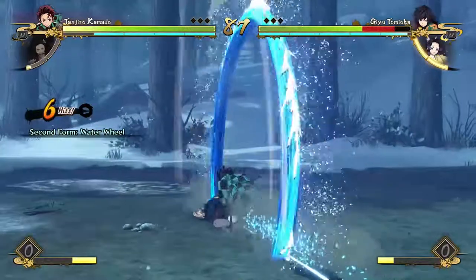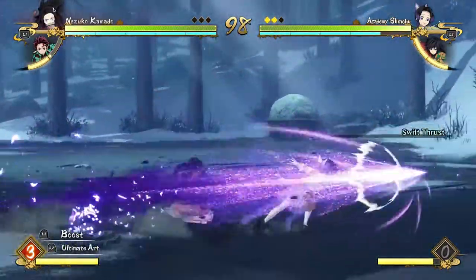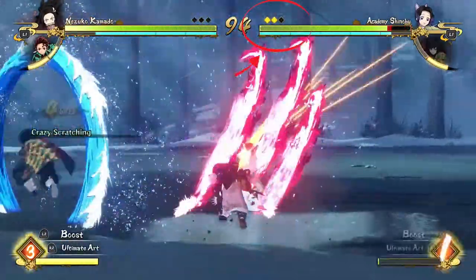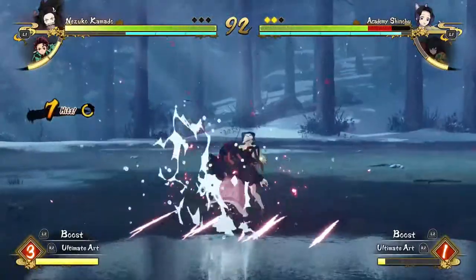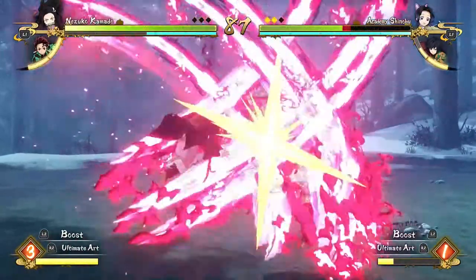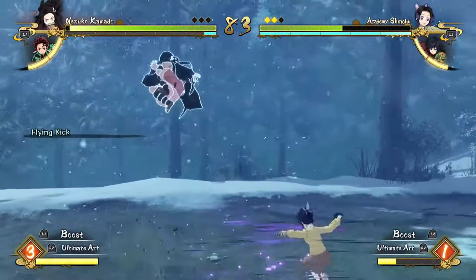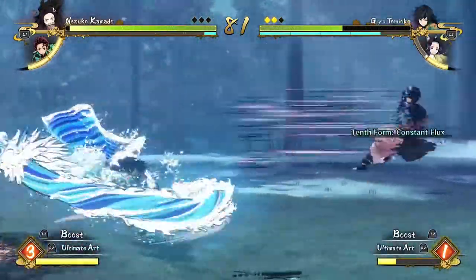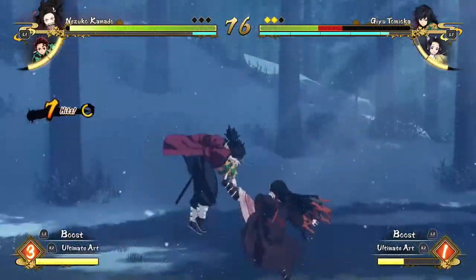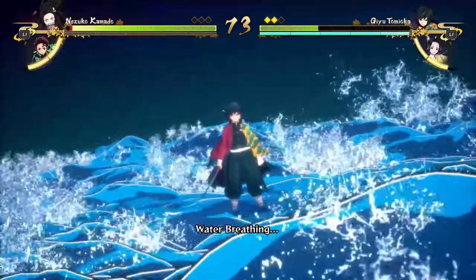Rule number three is that all characters only have two lives. These lives are counted by rounds — not individual matches, but actual rounds within the matches. These are permanent lives, so it's not like you get two lives per match; it's two lives across the board. So if you're playing as Tanjiro and lose two rounds, you switch to your next character — like Nezuko, for example — but your second character can be whoever you want. You just have to start with Tanjiro to give everyone a common starting point.